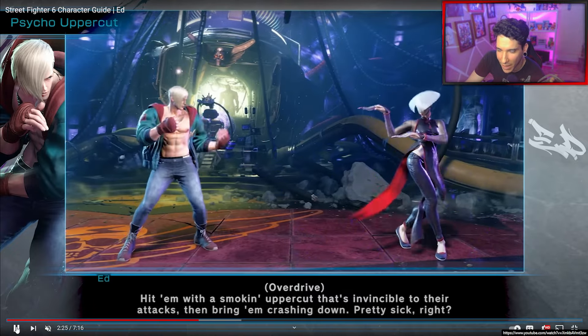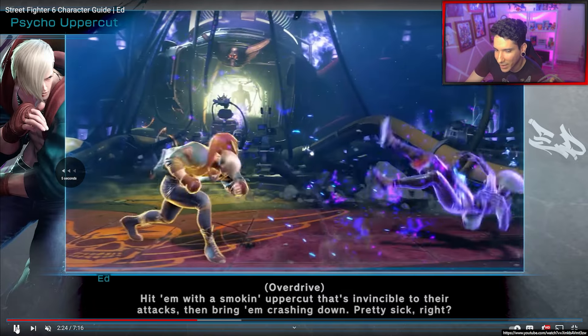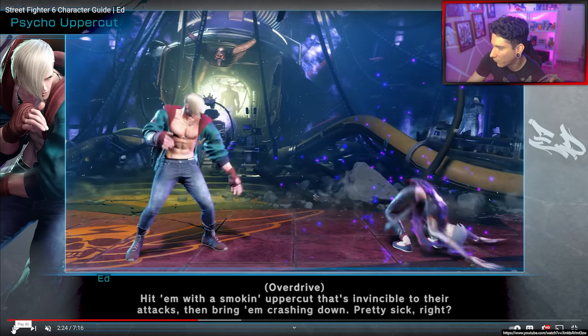He's got better range hitting through projectiles compared to Ken, for example. With Ken's EX DP to go through a fireball, you gotta be way closer. And it's actually way more difficult to react with an EX DP at that range when he throws a fireball.